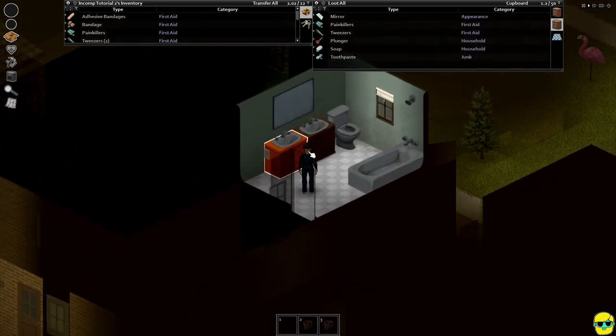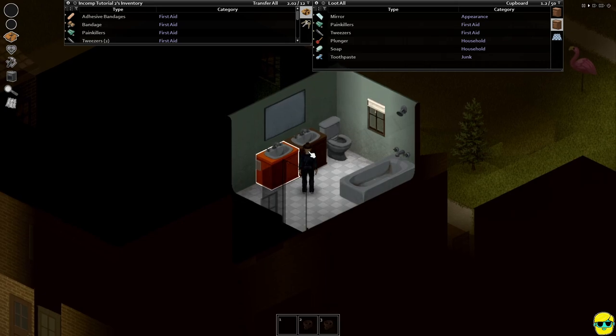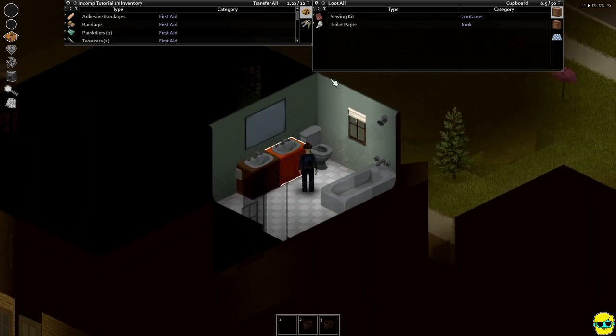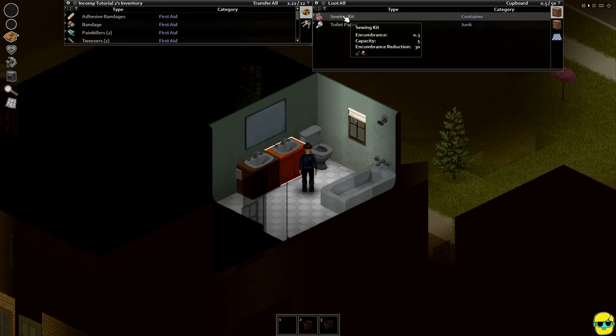Another bathroom. We have a plunger that we could use as a weapon — we'll go ahead and take that. Soap is good. Sewing kit is nice — you can carry items inside it.